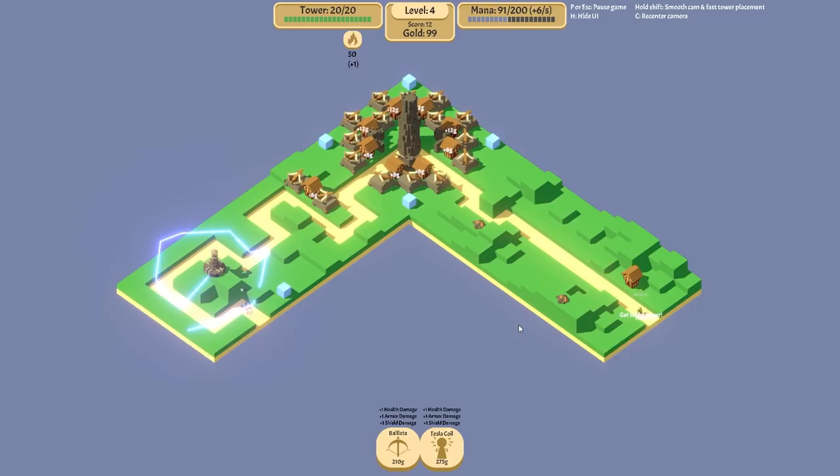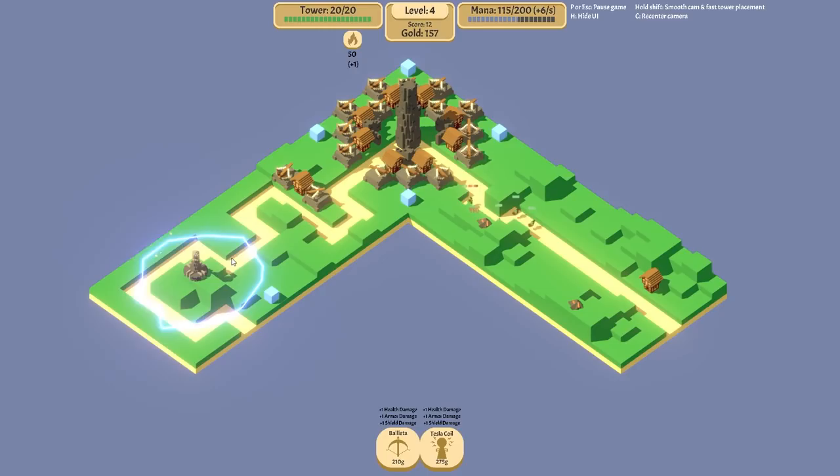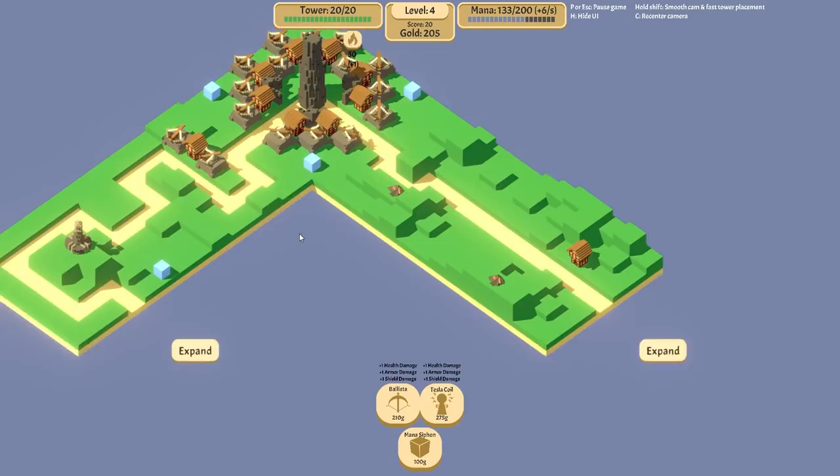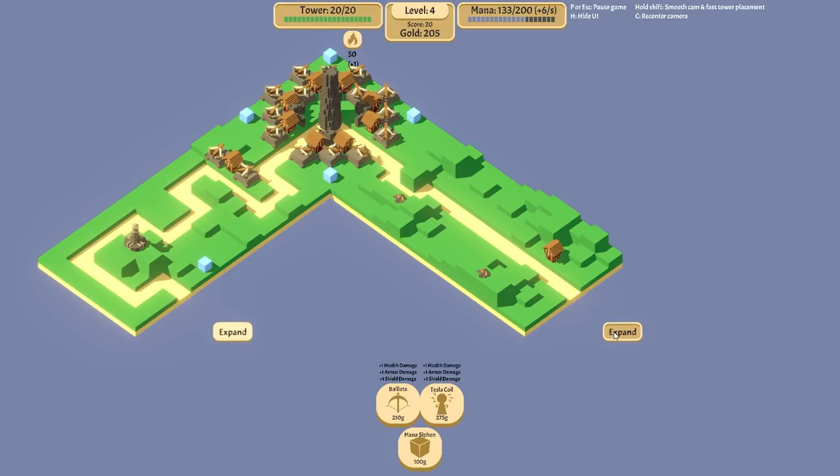Obviously, putting armor there isn't exactly the most useful thing because we're not going to see many armored foes for a little while. But that will help moving forward. We can siphon mana from crystals — that's going to be absolutely imperative to our success here. We need mana. This is going to be a very mana-hungry defense.